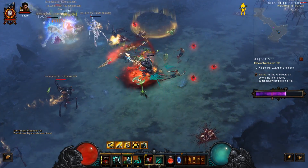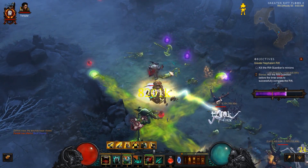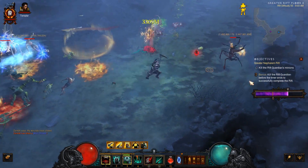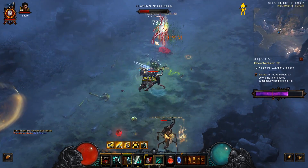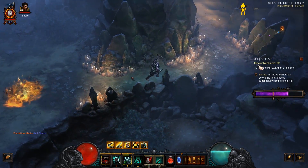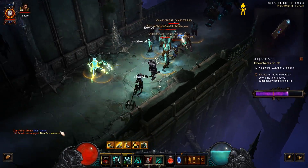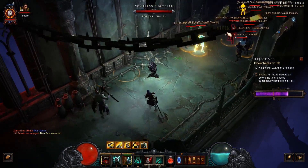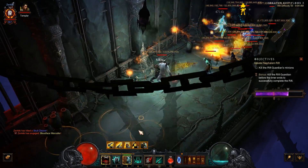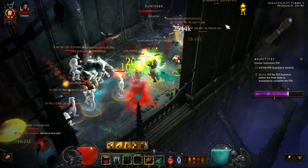The change they've made to the pestilence set is that the two-set bonus no longer fires a corpse lance — it now fires a corpse fragment. The key difference is that if you have corpse lance on your bar with a specific rune, it no longer empowers what's thrown out when you consume a corpse. The effect is that focus shifts away from corpse lance, because before it was overshadowing bone spear. Now bone spear is the coolest part of the set, which was the intended purpose.